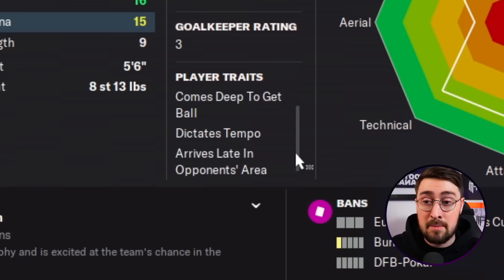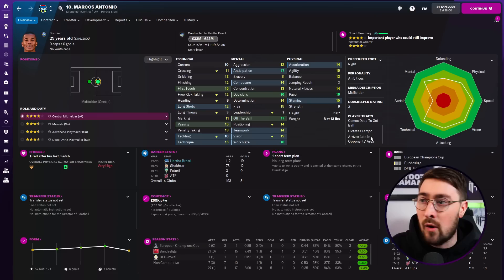He did have these traits to begin with: moves into channels, comes deep to get the ball, and dictates the tempo. And I thought, what do I actually want my central midfielder to be doing? I want them to get themselves into the opposition box, arrive late, and hopefully get on the end of some crosses, some cutbacks, and put the ball into the back of the net — running beyond the strikers, getting in behind, and scoring.